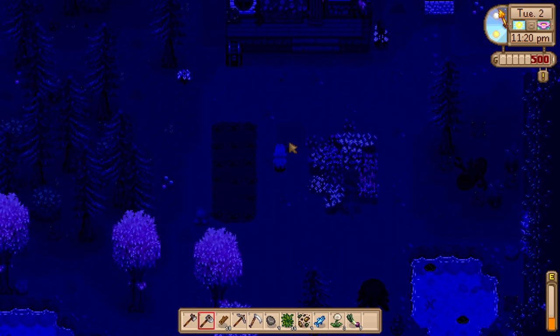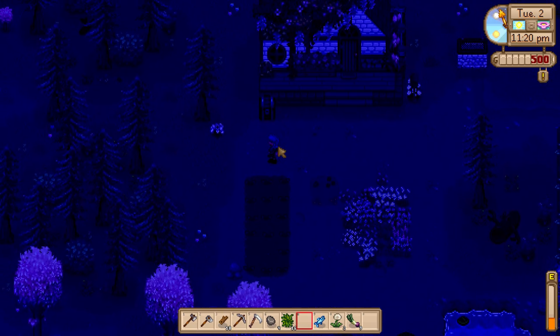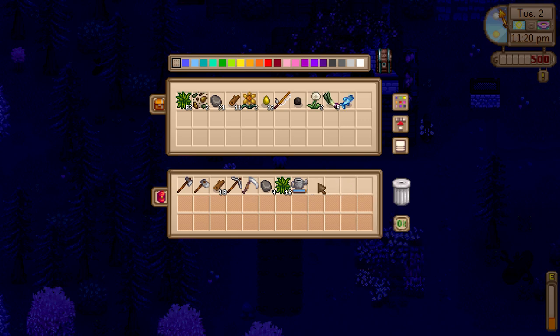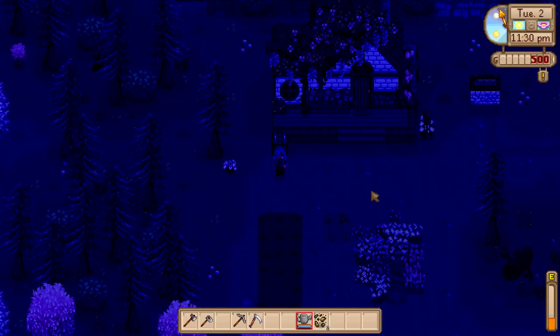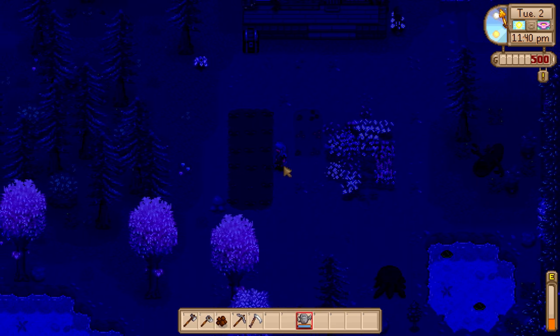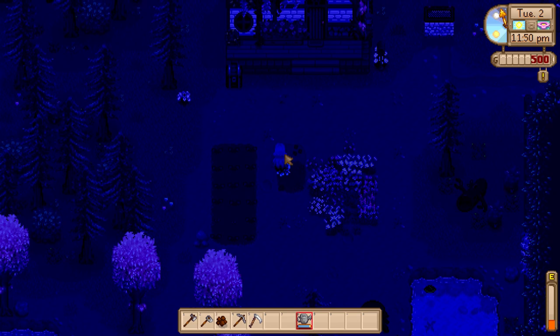I'll plant the extra seeds here in the morning — I want to leave some space for pathways eventually, though I haven't decided on the final planting zone yet. I have four extra seeds and I'll grab my watering can. I'll also store the anchovy in the chest — a fish in a storage chest is a little weird, but this is Pelican Town in Stardew Valley, so you never know!